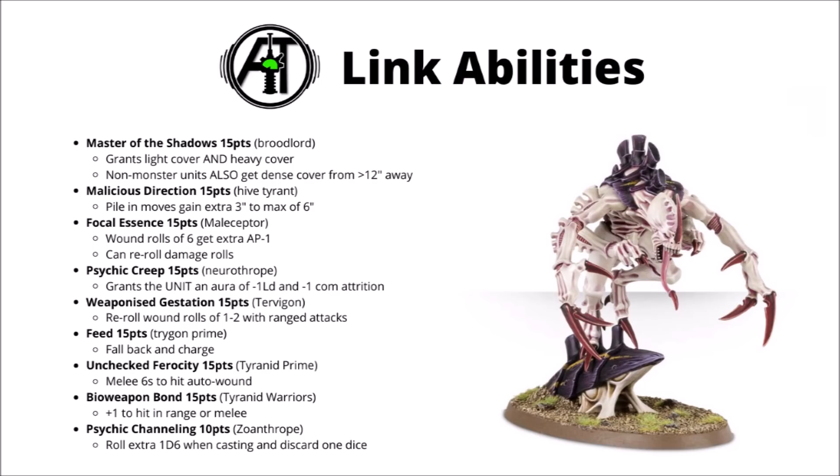Finally we have the Zoanthrope's ability, Psychic Channeling, for just 10 points. This allows the buffed unit to roll an extra d6 when casting powers and then discard one of the dice. For just 10 points this is a really quite reliable boost to casting, and provided you can keep your Zoanthrope safe for at least some of the game, I think this will yield some good returns. Even if it just winds up saving you a command point on a failed cast, it's basically done its job.